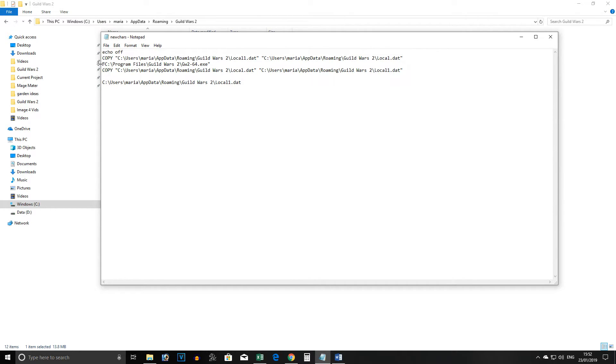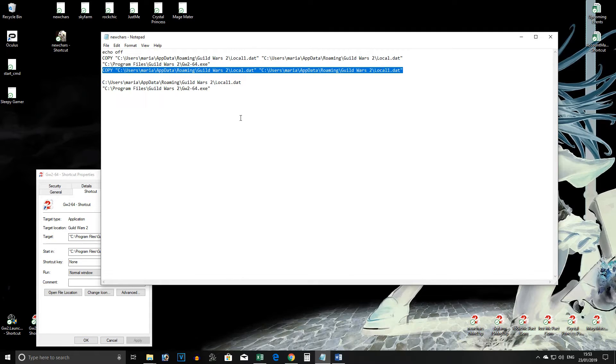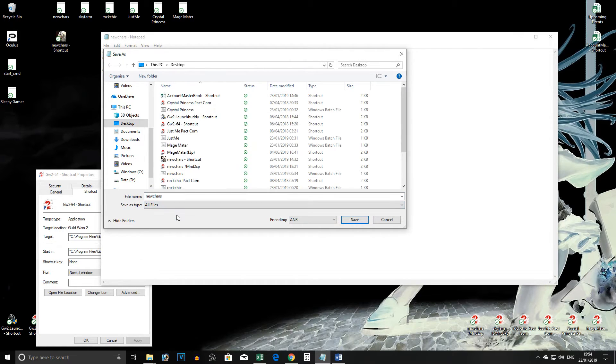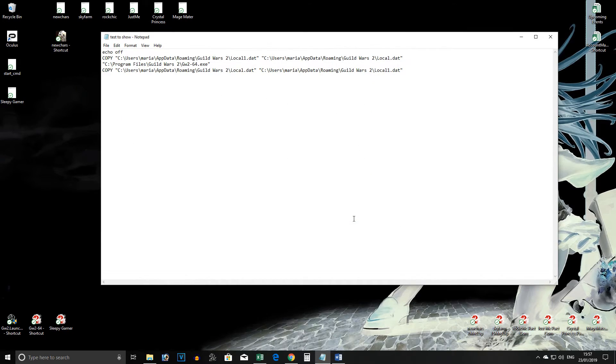On the next line, type the address of your game launcher. You can find this in the same way. The fourth line is the same as the second, with the copy folders in reverse. Next, save as — make sure to select all files. Don't save it as a text document. Call your document whatever you choose; I like to use my account names, and at the end include .bat so it saves as a batch file. When you click on the icon, it will load the launcher ready to click login and play on the account you selected.